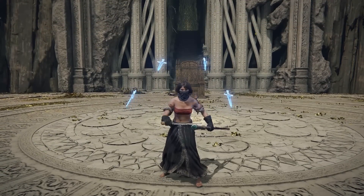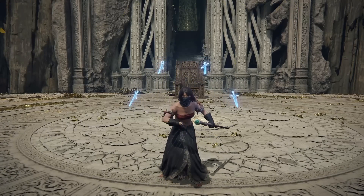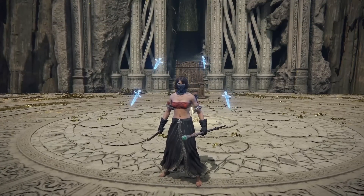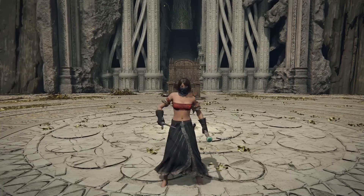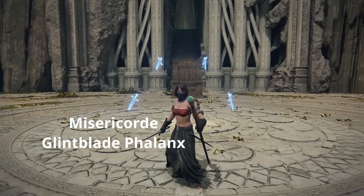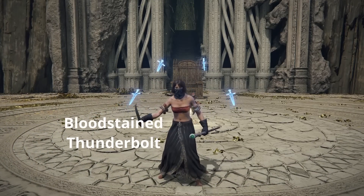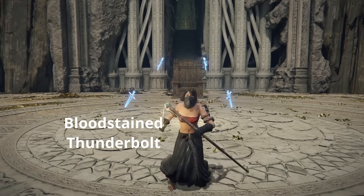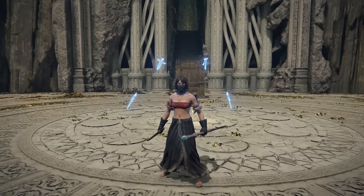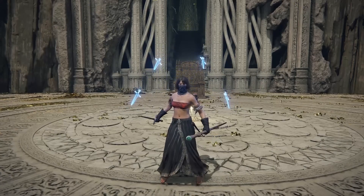Two daggers, both weapon art sticks. Hybrid dex-int build — still makes sense, especially for a casual on a super low point setup. The dex does increase his cast speed. Now that I look closely, I can see the Misericorde has the Glintblade Phalanx and the Bloodstained Dagger has Thunderbolt. Alright, I figured out his build. I understand what he is playing. But do you really understand the build?